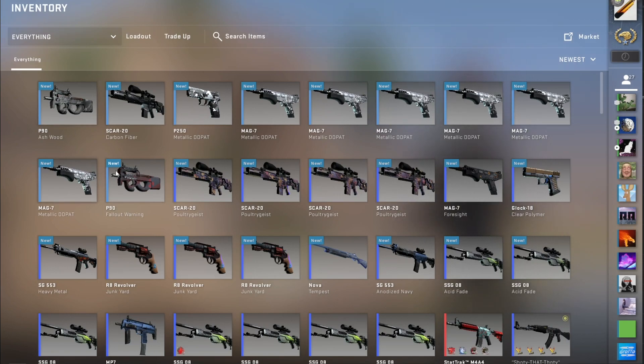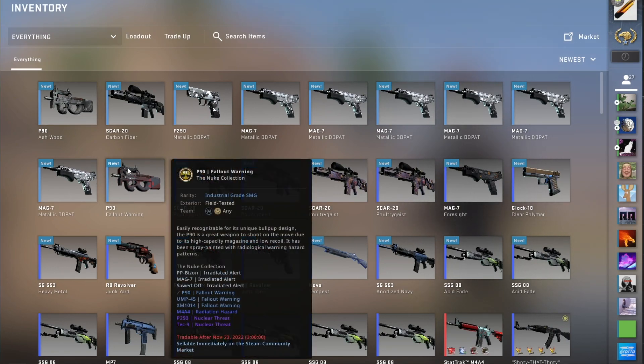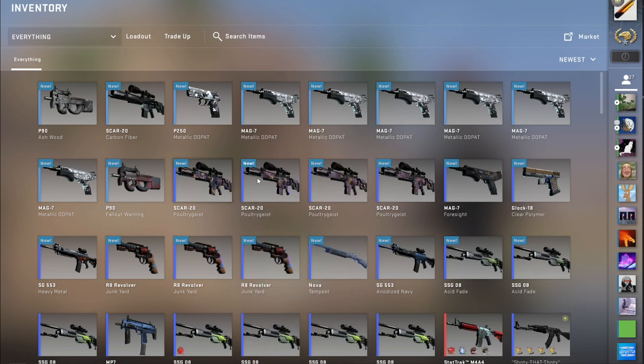We have this extremely degenerate 5% trade-up going for a low float minimum wear M4A4 Radiation Hazard to be used in a trade-up, hopefully, if we hit it. And we also have a less dumb, actually profitable, 5-5 split between Factory New Dreams and Nightmares skins and minimum wear AK Slate skins — so that's a 40% chance to profit, and this is actually profitable after Steam Tax.